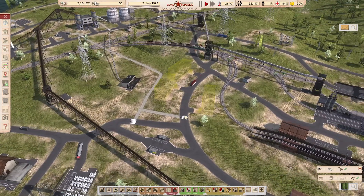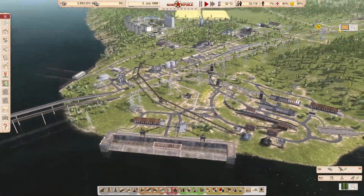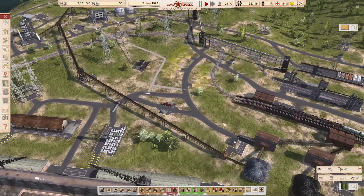We also laid in some residential buildings over here. They will hopefully, at some point, provide workers for the dry dock. That's the plan.